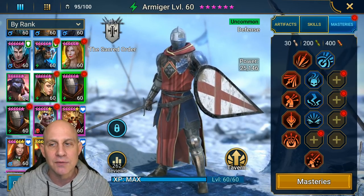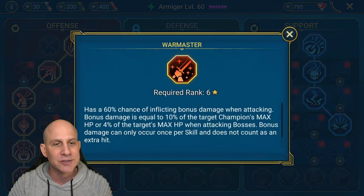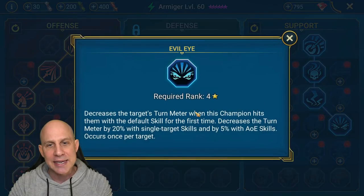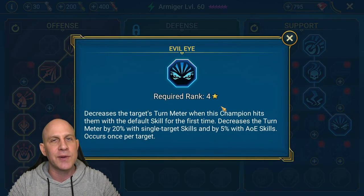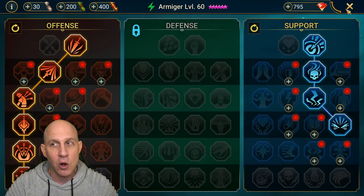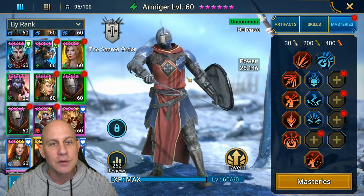I went with War Master because we're going to get more damage from War Master just proccing than from his A2, since he's never going to do his A2 - he's always going to do his A1 to drop down the turn meter. Evil Eye: please use Evil Eye on everybody. Use it on Fire Knight because right when you get to the Fire Knight and you do that first hit with your A1, you want to drop that turn meter down. This gives Armager a head start to keep that turn meter down so you can beat the Fire Knight super easy.